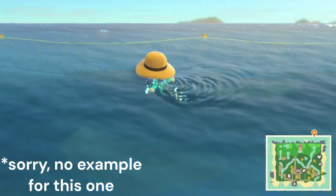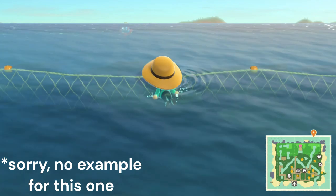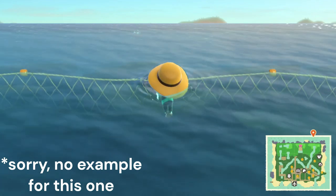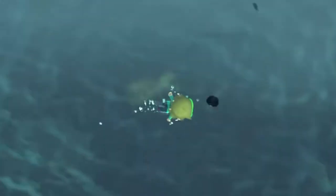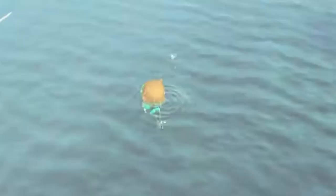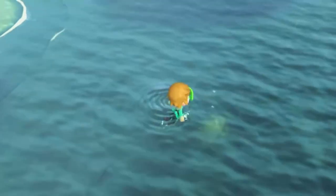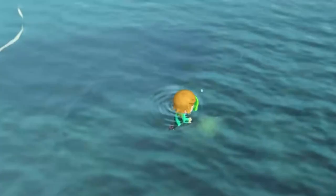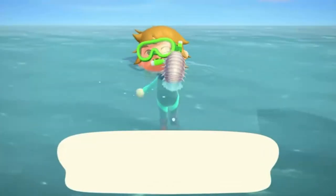If you see bubbles coming from your player, it is the game's sign that you ran out of air, and you will then immediately be brought back to the surface. Note that some sea creatures will be faster than others, so you may have to chase that speedy creature around. If that ever happens, I recommend luring it into a corner or into the ocean barrier, and trapping it there so that you can catch it no matter which way it tries to escape.